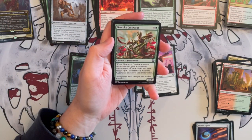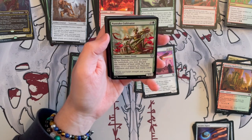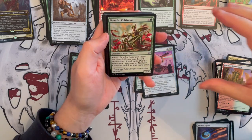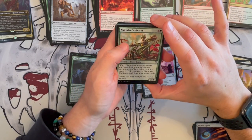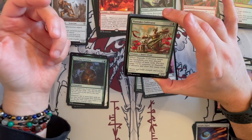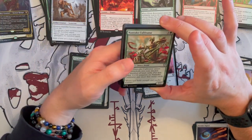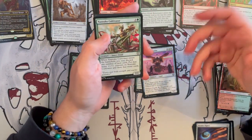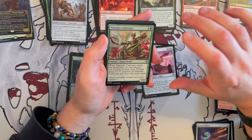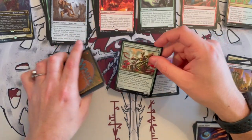Then we have Nantuko Cultivator — a 2/2 insect druid that costs 4. When it enters the battlefield, you may discard any number of land cards and put that many plus 1, plus 1 counters on the cultivator, then draw that many cards. So this is more of a way to discard more lands in one go — if you have 5 or 6, this allows you to discard as many as you want, you grow it, and then you draw that many cards. So this is quite good in this deck.